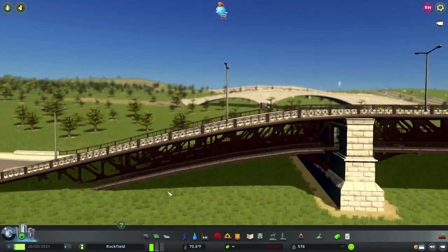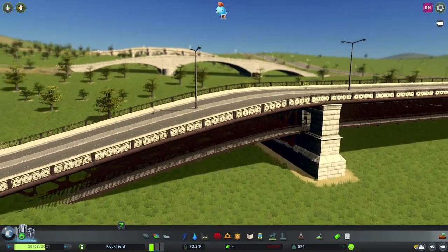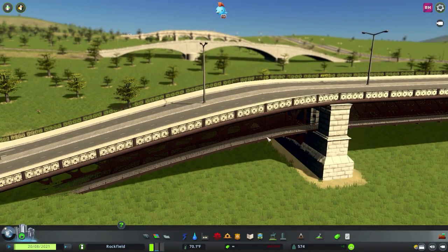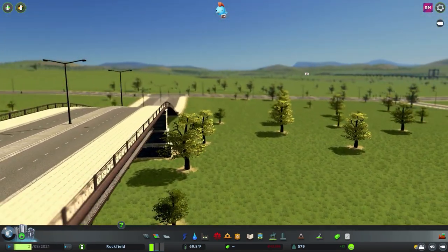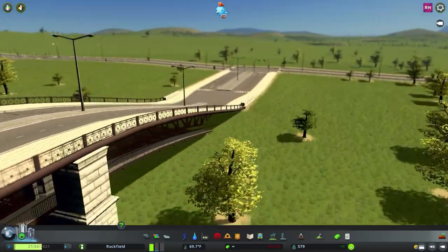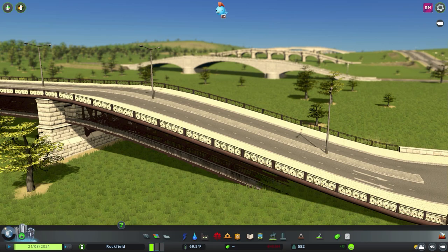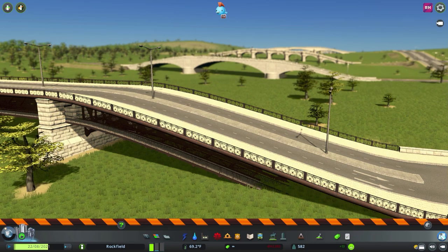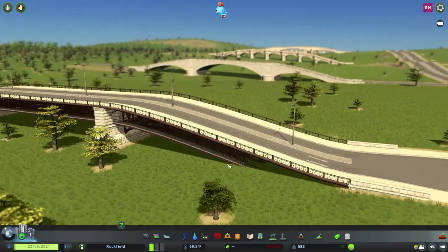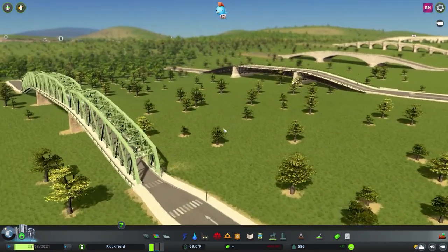This one has a pathway going underneath it — I need to experiment with this one. It looks like you can attach a pathway up here and have a walkway going under the bridge, which is a really cool idea. It looks like it does de-attach, so perhaps a little playing around with this. You can have a walkway going under the bridge — I like that.